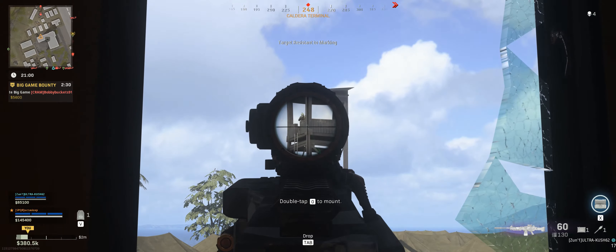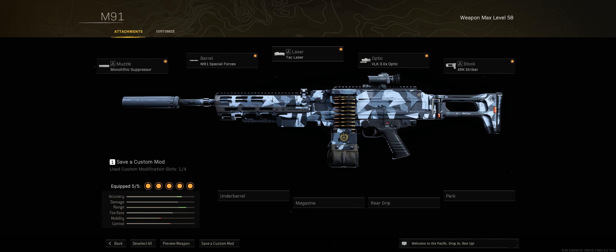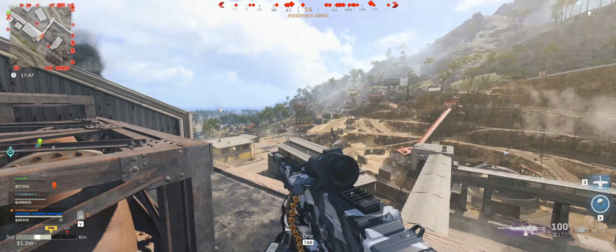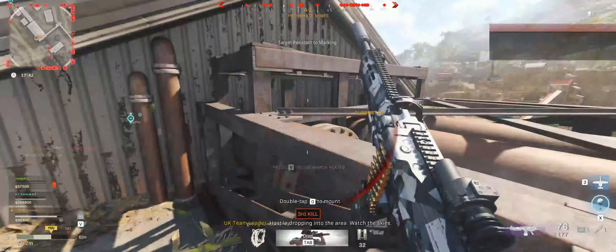I did want to compare it to my optimized build. The difference in our builds is that I don't use the heavy barrel — I would rather have better ADS and movement speeds without the recoil control help, while also getting the benefit of better bullet velocity. I also use the VLK since I'm on PC, but if you're on console, I would recommend the canted hybrid for slightly better recoil control. And instead of sleight of hand, I use the ADS stock. The first thing you'll notice is that it now has an ADS time of 350 milliseconds, which is huge — 350 is the ADS time for LMGs that we want to get to with open bolt delays.